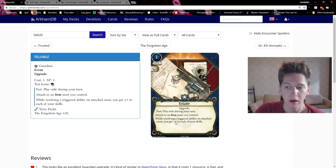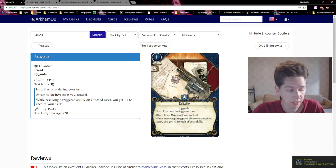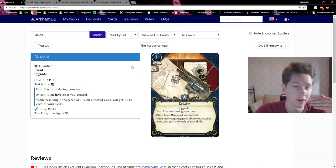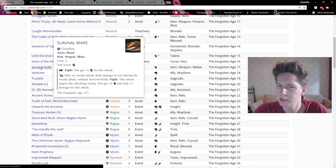Kind of like Trusted, you attach this to something — in this case an item — and like Trusted it's fast so it doesn't take an action to play. Every time you use an activated or triggered ability on that asset you get plus one to skills. I'm pausing here to think about whether reactions count as triggered abilities.